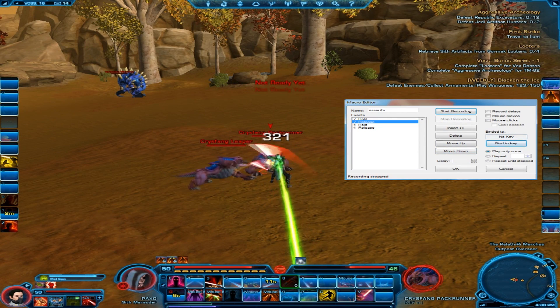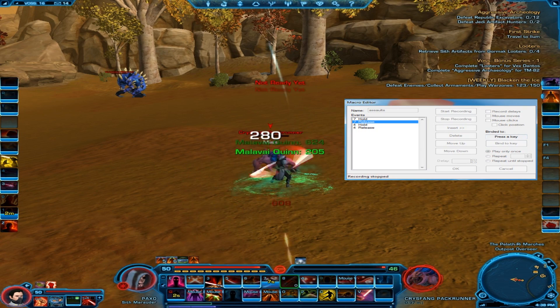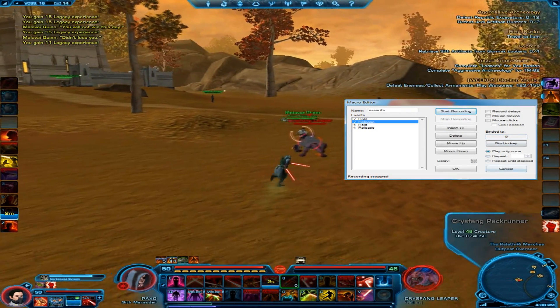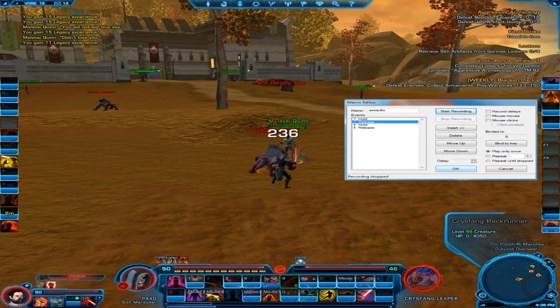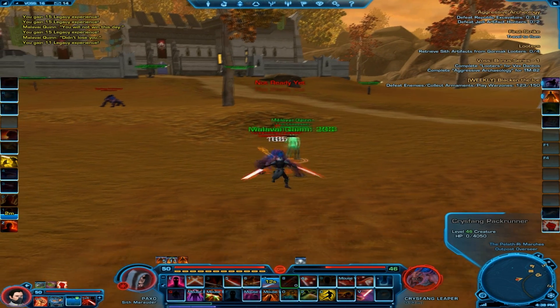It starts using Assault, and the second that Battering Assault is used it swaps over. Now Battering Assault is due up in just a second — there it goes, it uses Battering Assault the second it's off cooldown.